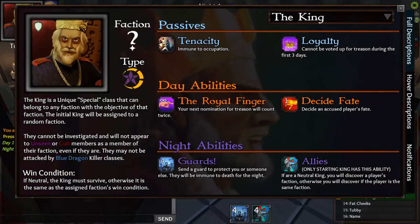Let's go over the class card. You'll notice there are passives, day abilities, and night abilities — read through them all to understand how your class works. For example, 'Immune to Occupation' means if somebody wants to prevent you from taking a night action they would need to occupy you, so the King being immune means he can use his night abilities without worrying about being controlled. The second passive is 'Loyalty' — because of it, the King cannot be voted up for treason until at least three days have passed.